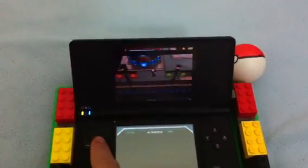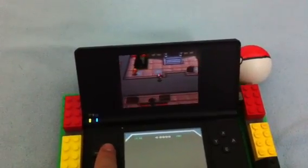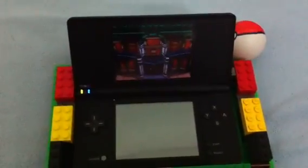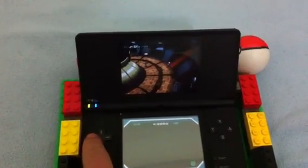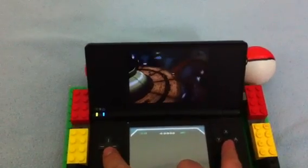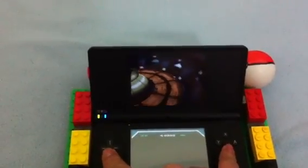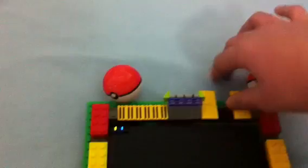Once you get there, the best way to train is go to the Battle Subway. You go down once and press the down and B button. Since I didn't want to hold the down and B button all day, I created this.